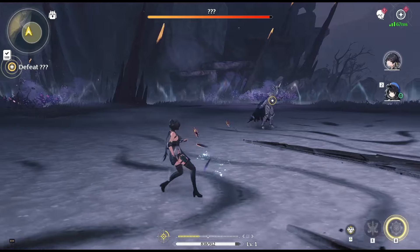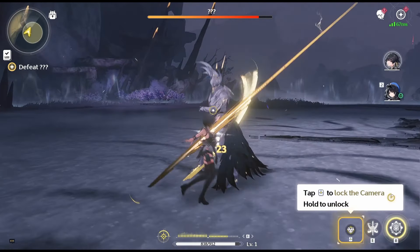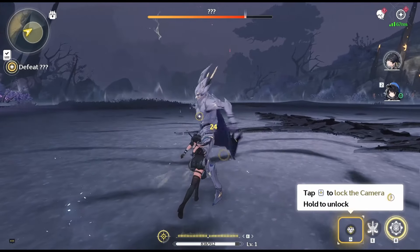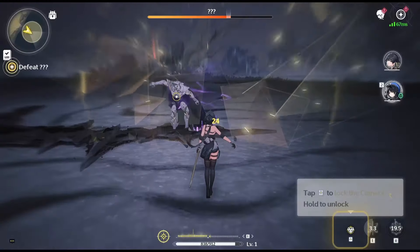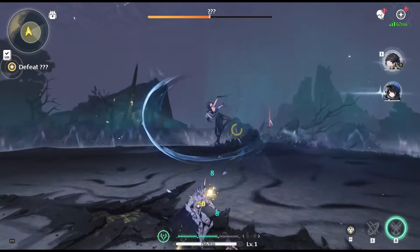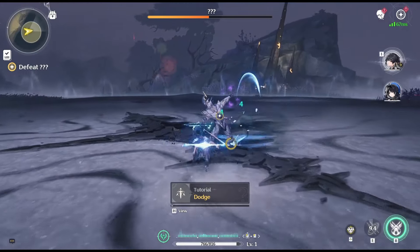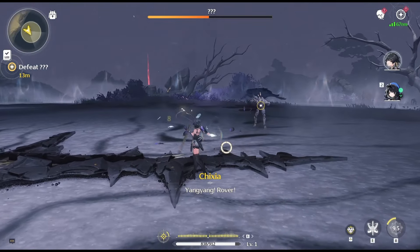Timing your dodge perfectly during an attack triggers extreme evasion. This briefly slows time and lets you skip to the final step of your normal attack combo. Your invincibility frames remain active as long as you continue dodging without attacking. You can only dash to dodge twice before an internal cooldown activates; however, swapping characters resets this internal cooldown.